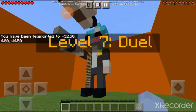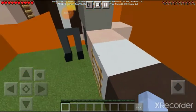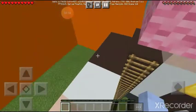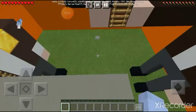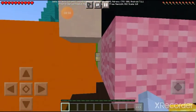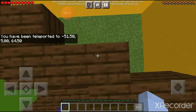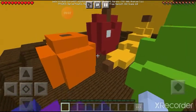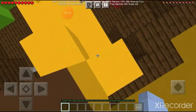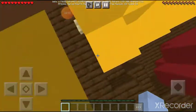Level seven: duel! Two guys pointing guns at each other. Let's go up to the blue-haired guy first. Maybe it's behind him or something — found it! Level eight: fruit bowl! We have an orange, an apple, a pear, and a banana. Let's go up the apple. That was a very bad fail. Level nine: forest!